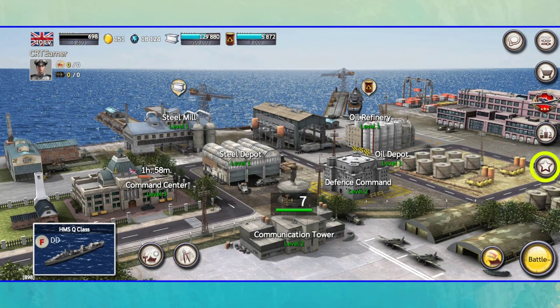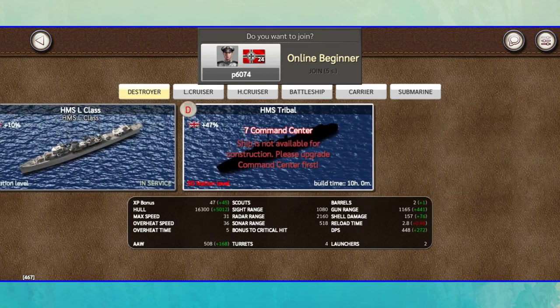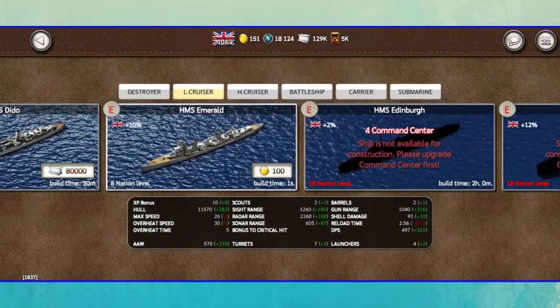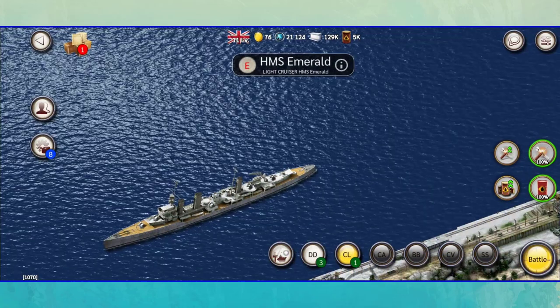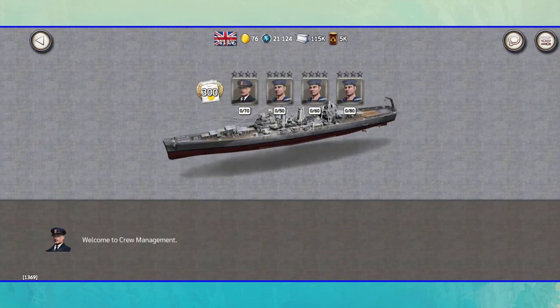There is an achievement section where you can get more Blue Steel by completing tasks. Now let me show you how to buy a ship and upgrade it. If you tap on this button, you can purchase various ships in different types. To purchase some of these ships, you must reach a certain command center level. To upgrade your ships, tap here to see all of your ships. You can upgrade your ship abilities with this button, and you can buy new crew for your ship here.